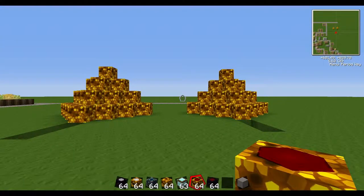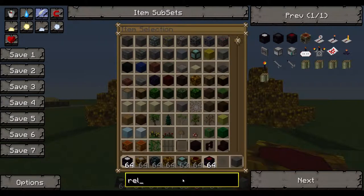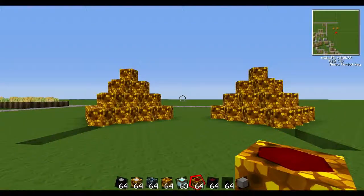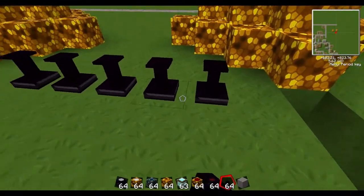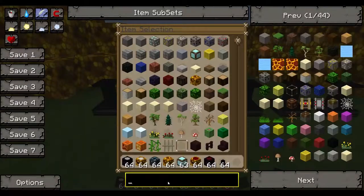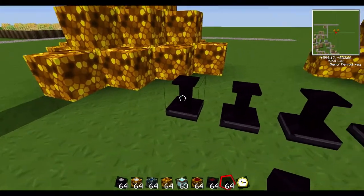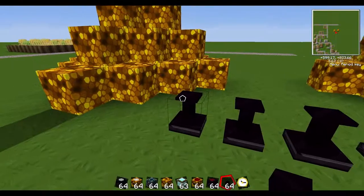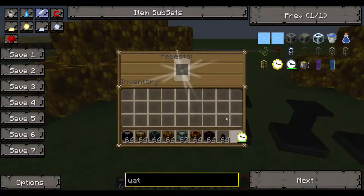There's one more thing you can do to make these faster which not many people use. You need a dark matter pedestal — it's pretty expensive — but to speed these up you place it down. Then you need a Watch of Flowing Time. You can't right-click on the pedestal so you have to shift-click, but first you hit V to charge it up, then shift-click to put your watch in.